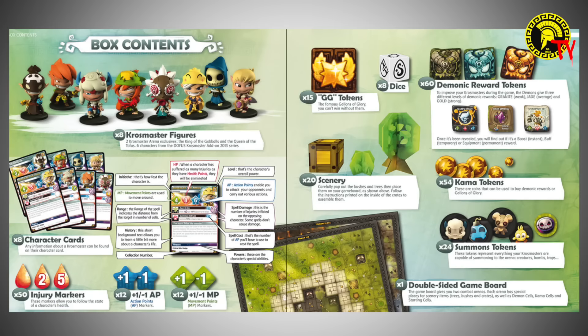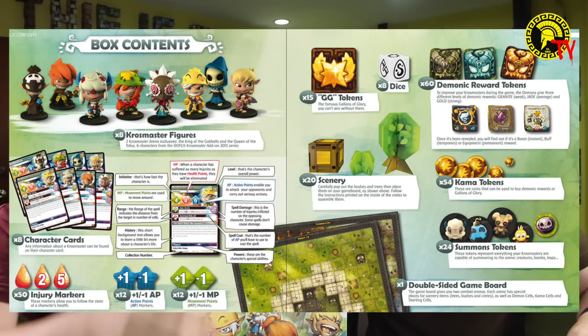It comes also with a dice. As you can see here, the dice has multiple pictures on it. And also the GG tokens. GG tokens are Galleons of Glory, and it's actually your life counter — something like your life.